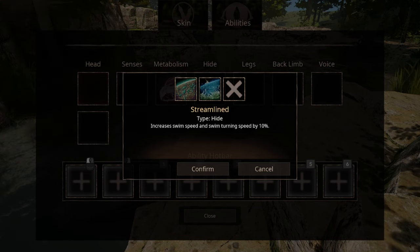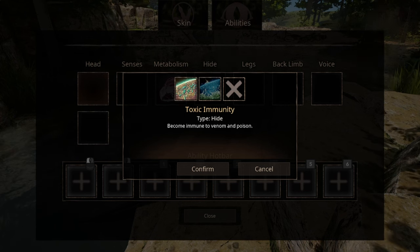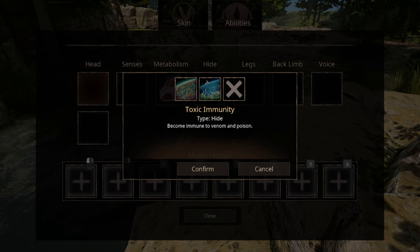Your two options for hide abilities: the first one is Streamlight, that makes you faster in water. The second ability is Toxic Immunity — when attacked, you do not apply the venomous status effect to the attacker. It's kinda pointless when you realize there are always so many creatures that can give the status effect in the game.